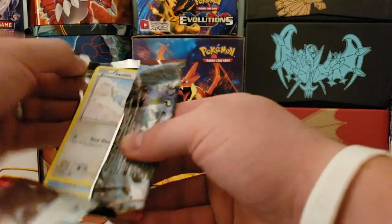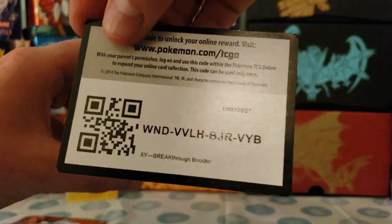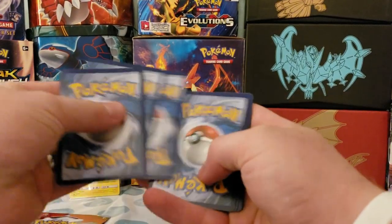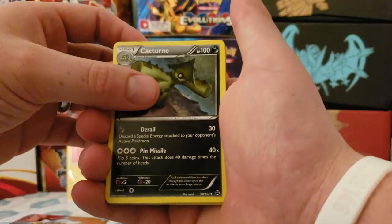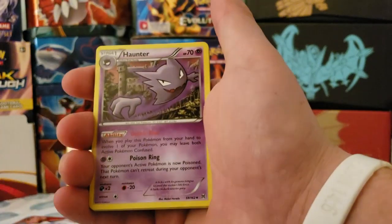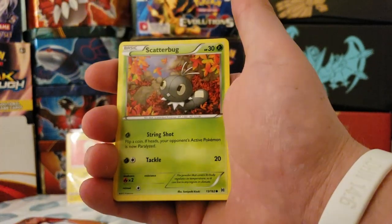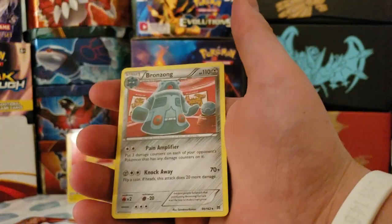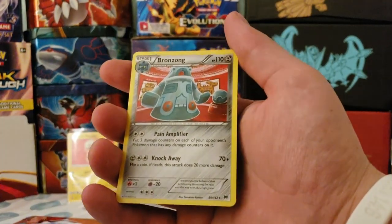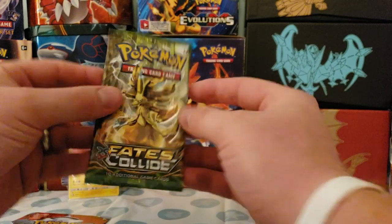Next up, Mewtwo Breakthrough pack — let's see if we can get a full art or mega Mewtwo or something. We got Cacturne, Huntail, Wobbuffet reverse holo — that's a pretty cool card — and for the rare, a regular rare Bronzong.